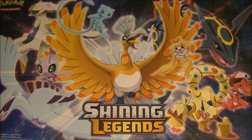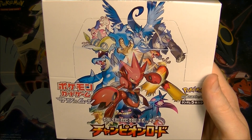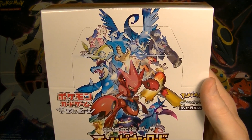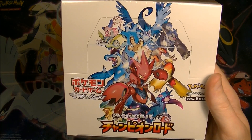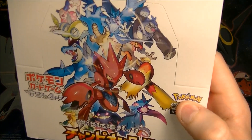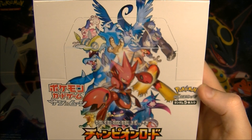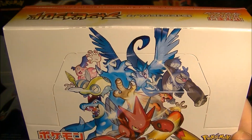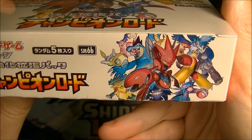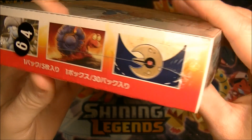What is up everybody, HungryKabagon here. Exciting news - I have got my hands on a box of Champion Road, the newest set. This is SM6B, kind of a mini set. I think it's 66 cards plus a whole bunch of secret rares, as they always like to put in there. Got that Pokemon logo on there again, same as Dragon Storm. The box art is really awesome - it's a really nice picture if you can see it clearly.